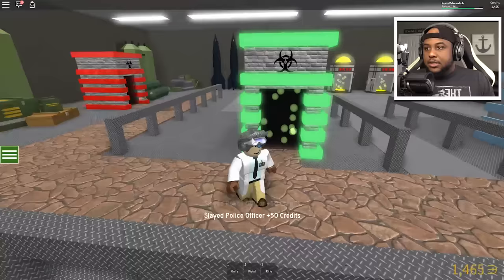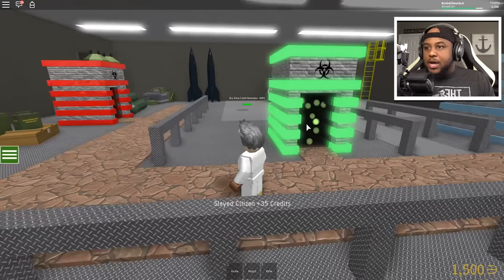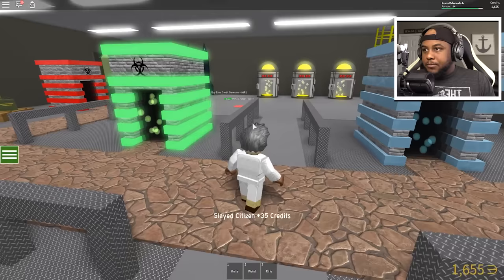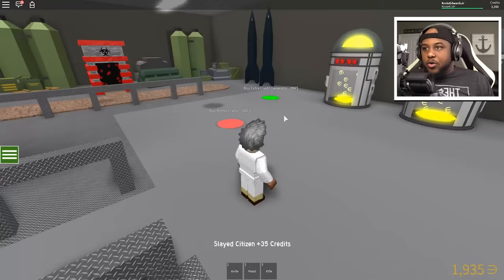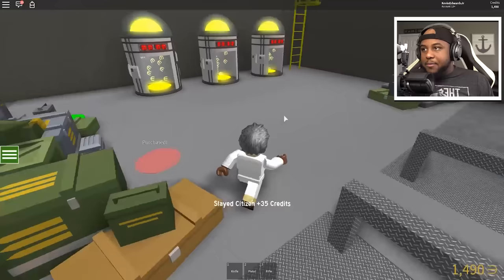Come on radioactive, come on ruby — where are you? Ruby zombie came out first. Where's radioactive? We need these credits going up. Oh there he is! Yes! Ammo crates — let's check it out. We got the ammo crates going.